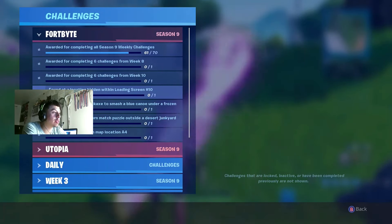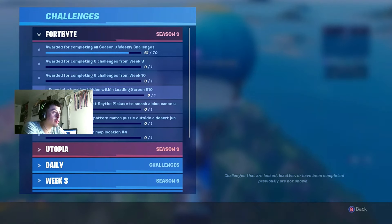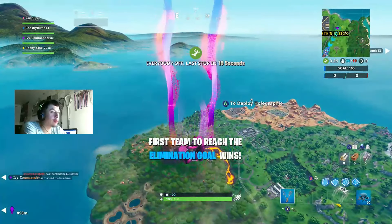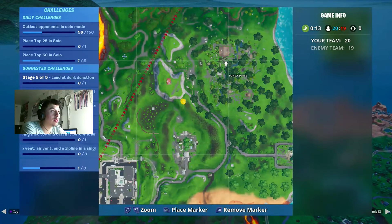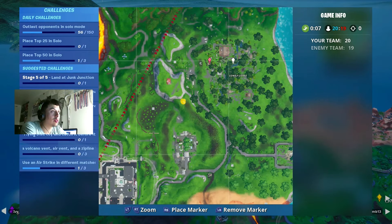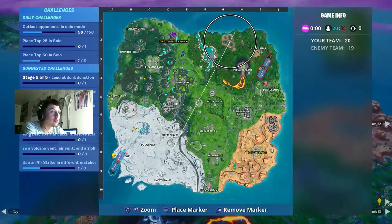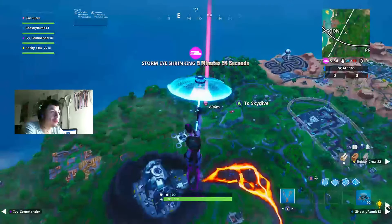Alright, what is up guys, bringing another video today. We're gonna be finding the location hidden within Lonely. Jump out of the battle bus and read the point. You want to come to Lonely and it's literally right here — this cabin right here. It's located on I-5, the tip of I-5, right here. When you zoom out, it's on top of the O.